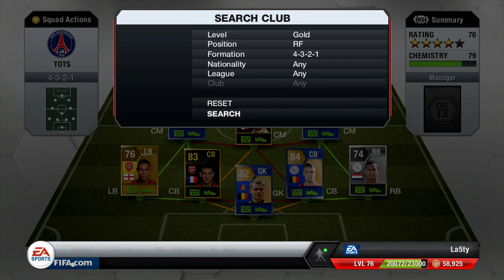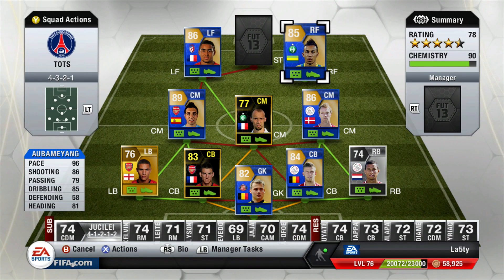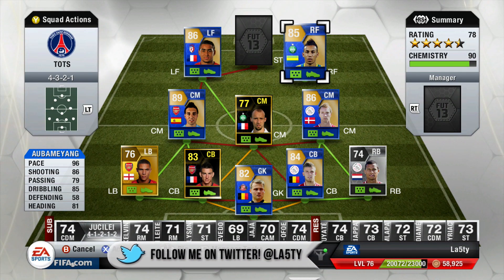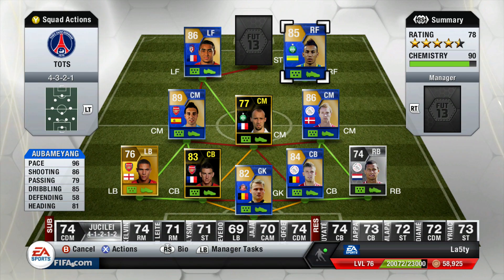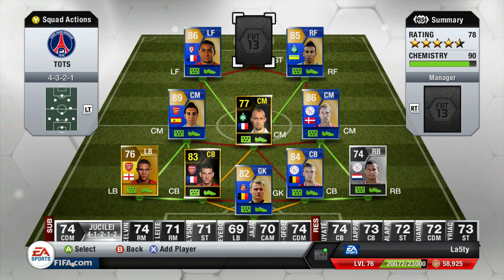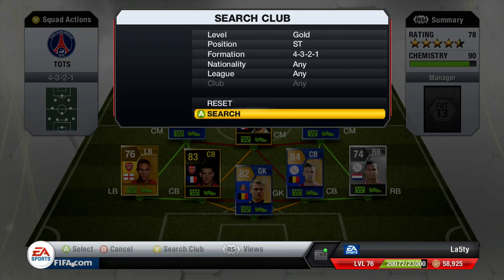Right forward is someone I've wanted to try ever since TOTS versus Sweat on Monday - Aubameyang. I used his regular card and thought he was very very good, so I wanted to try this TOTS card at right forward so he kind of felt like a striker. God, this card is good - 96 pace, that is ridiculous. 86 shooting, the guy's got 99 finishing and a nice long shot. He's quite tall at six foot one, quite strong, lovely shot - he's kind of perfect really. Good dribbling, good heading - I paid 230,000 coins and I'm very happy with my purchase.